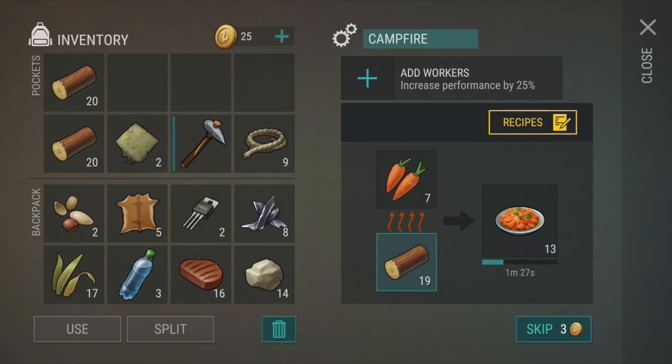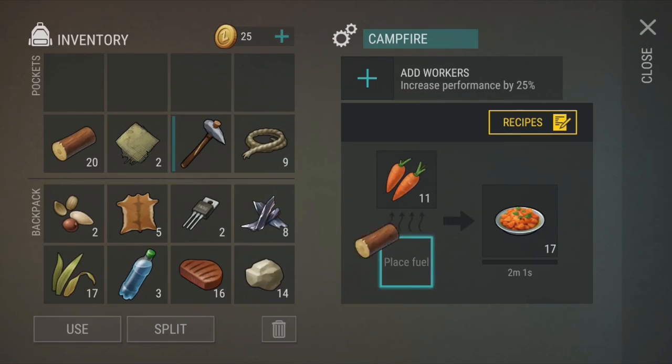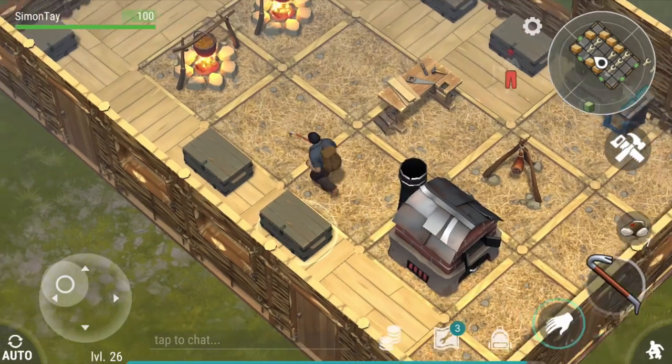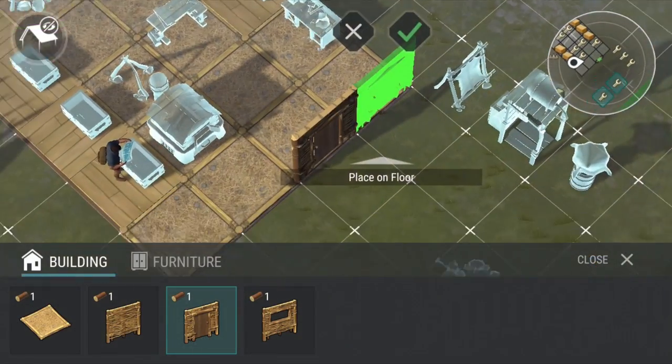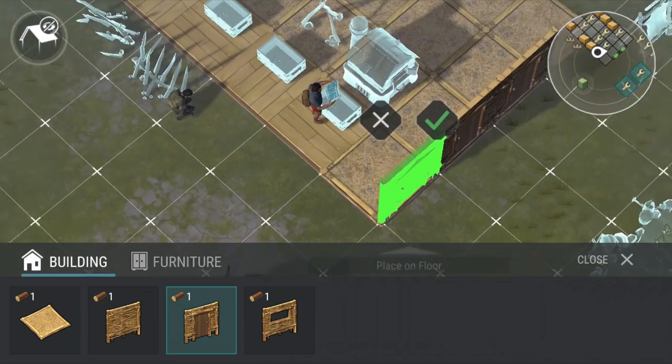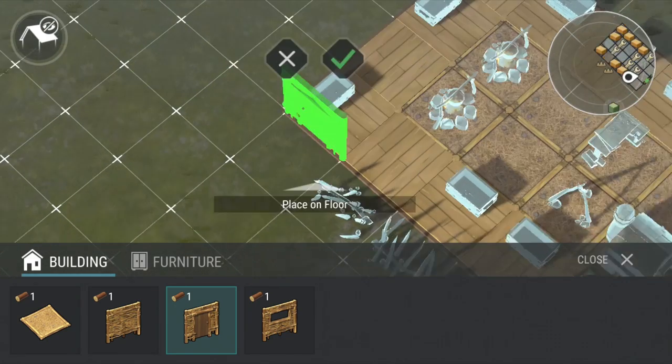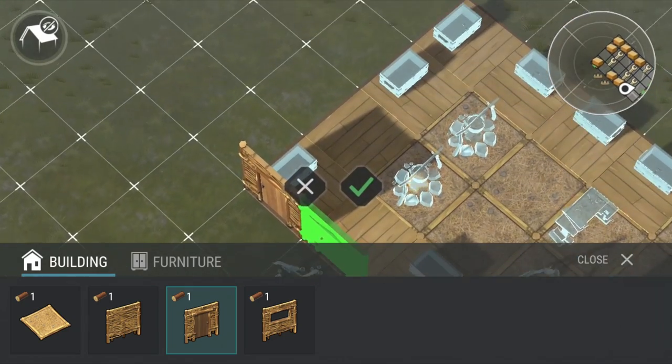As you know, pine logs are used for fuel to cook stuff, to melt metals, and do a lot of things. Pine logs are also the key ingredient for upgrading your base. So I'm going to show you one simple way of gathering a lot of pine logs in every single trip.